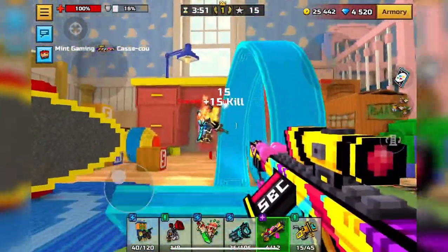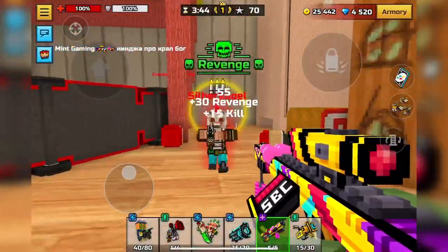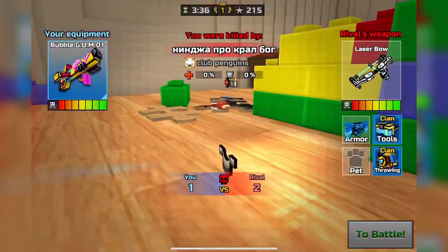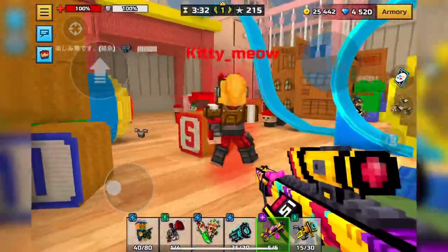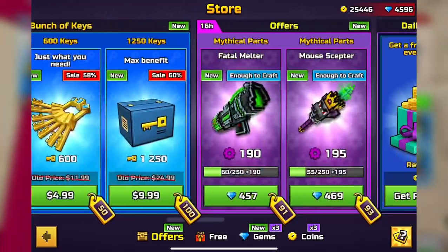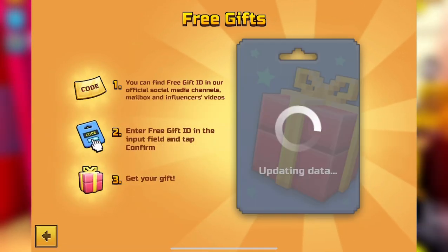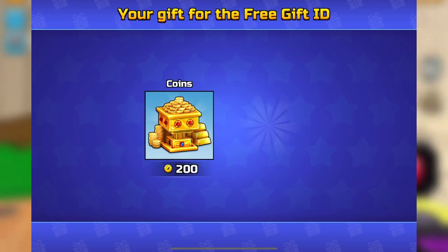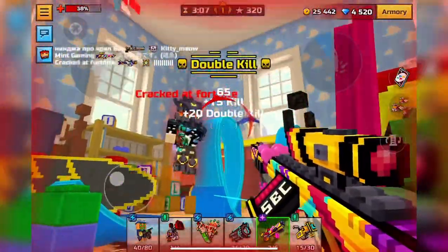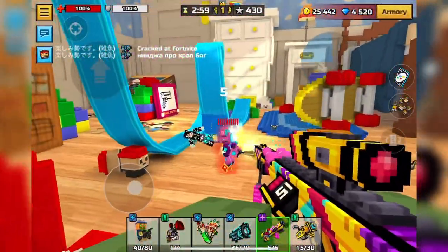My personal favorite way to get free gems is by subscribing with notifications on to Pixel Gun YouTubers like me. If you subscribe with notifications on, you'll get notified when my videos first come out and be able to snag promo codes. You might just get 100 free gems — congratulations if you spotted the promo code in this video! I typically put about two promo codes in my videos, and you can only use one per account. Check the linked video for more information on how promo codes work.